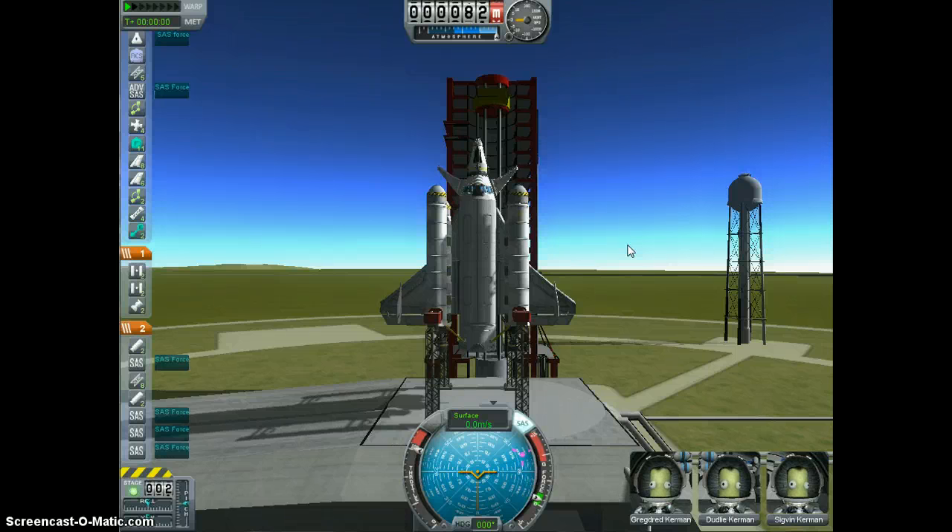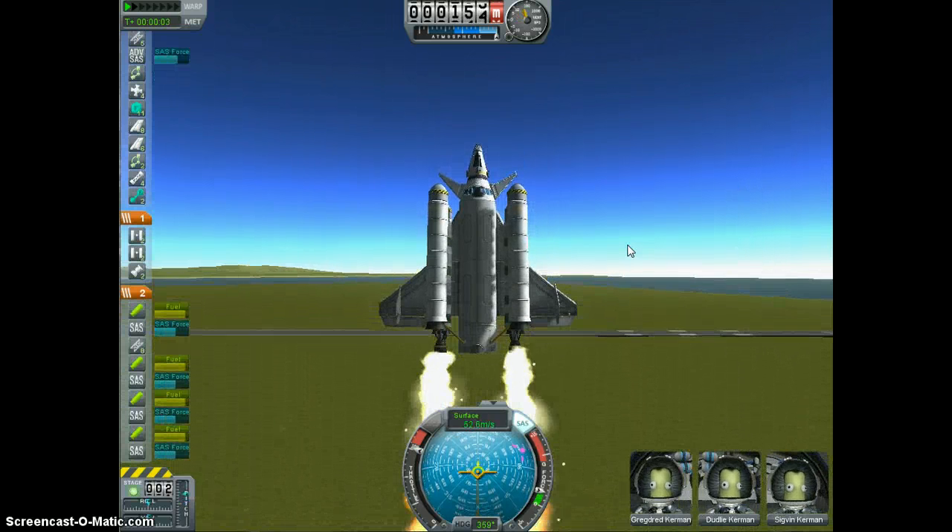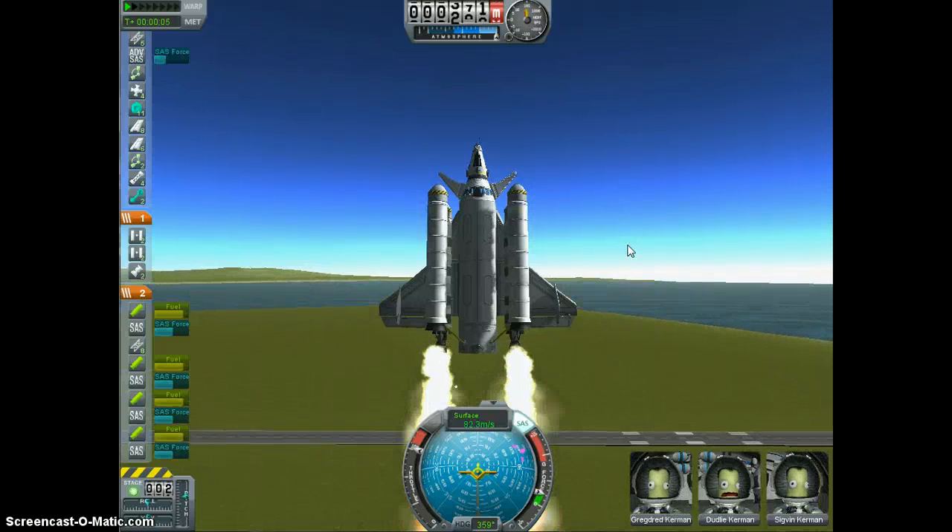You're also going to want to go ahead and hit caps lock to turn on your precision controls. Three, two, one, liftoff. Now, the first thing you're going to want to do is hold down S a lot, because as you see, I had some forward pitch.